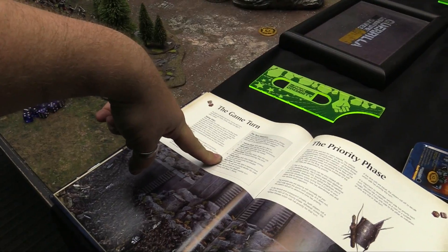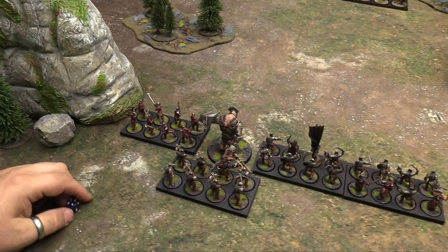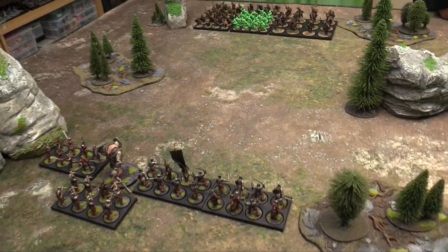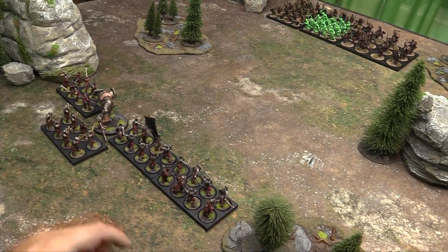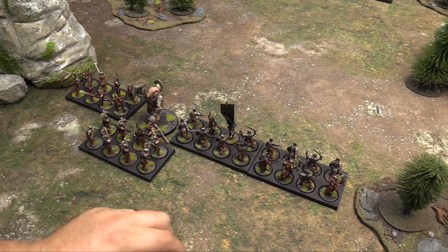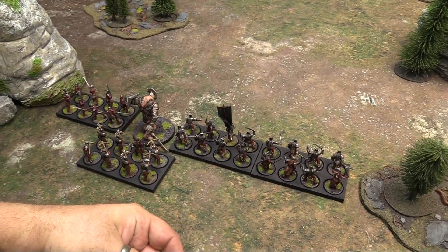During the charge phase, your charge distance is based on your class. Infantry get d6 plus 2, monsters get d6 plus 4, cavalry get d6 plus 6, and flying monsters get d6 plus 8. If you roll a 1 you stall and don't charge. You can expend might points from your captains to affect the roll. If you roll a 6, it's an unstoppable charge and you get bonus attacks.